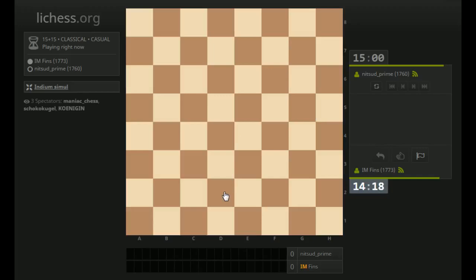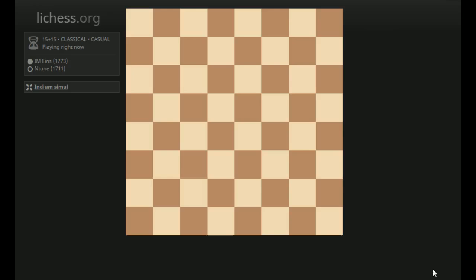Hey guys, this is Jon, and I'm playing on Lichess, and I'm playing a Blindfold Simul. I am playing three players, and I have zero sight of the board in all three of these games. I'm just making my initial moves right now. I'm actually down a little bit of time because I had to adjust my settings real quick — it was showing the pieces at first, and I didn't want that, of course, to do a Blindfold Simul.